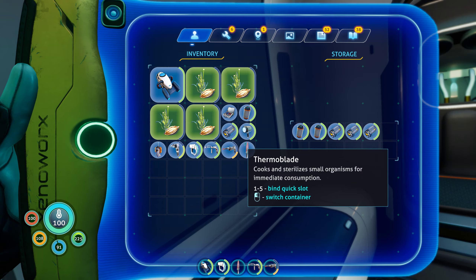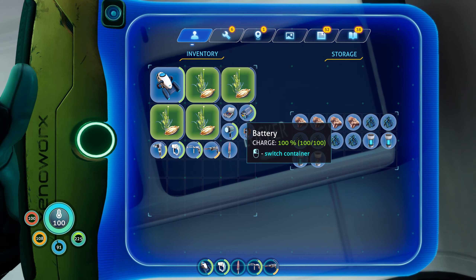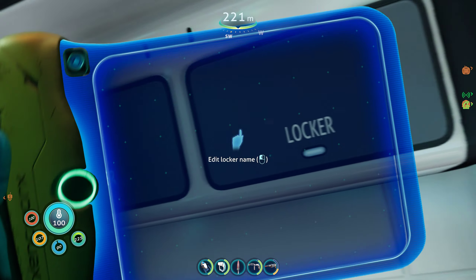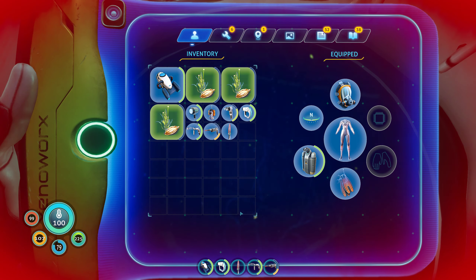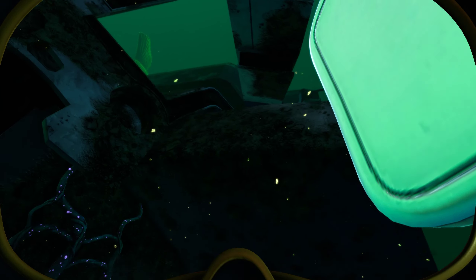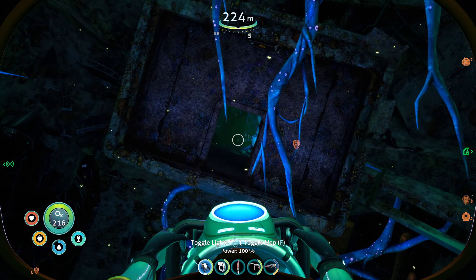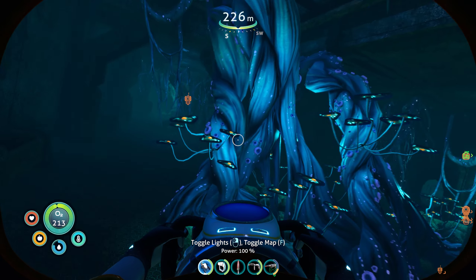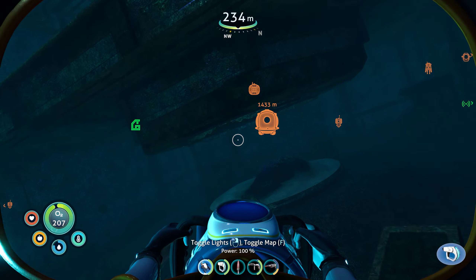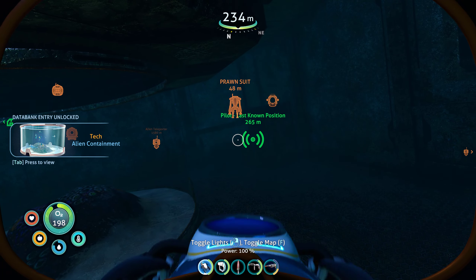The funny part is that I haven't figured out if there are some other things inside that room. There is no room for anything. I'm gonna eat some of this - they are freaking rotten! Why do I even keep them? Do I ever get to go back inside that room? I cut it open - I don't think so. There is an aquarium here - oh my god, I almost missed this one. Alien containment!